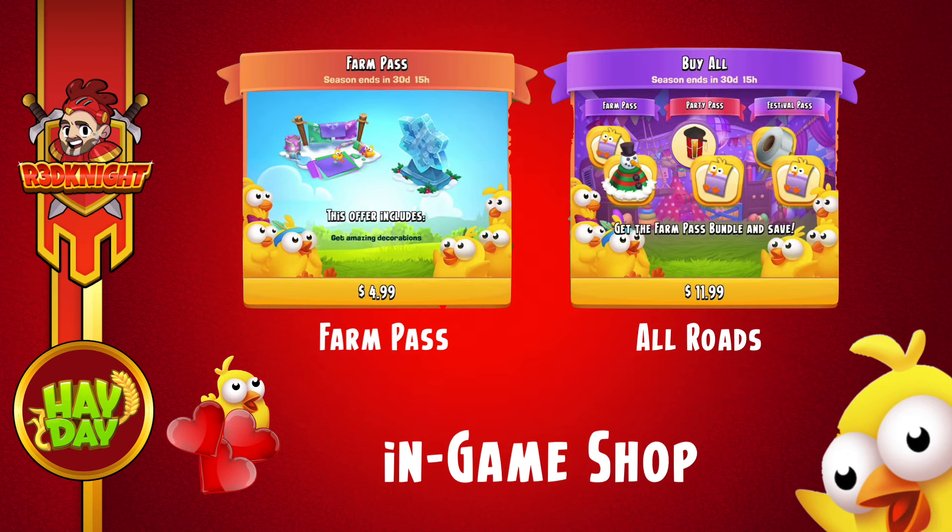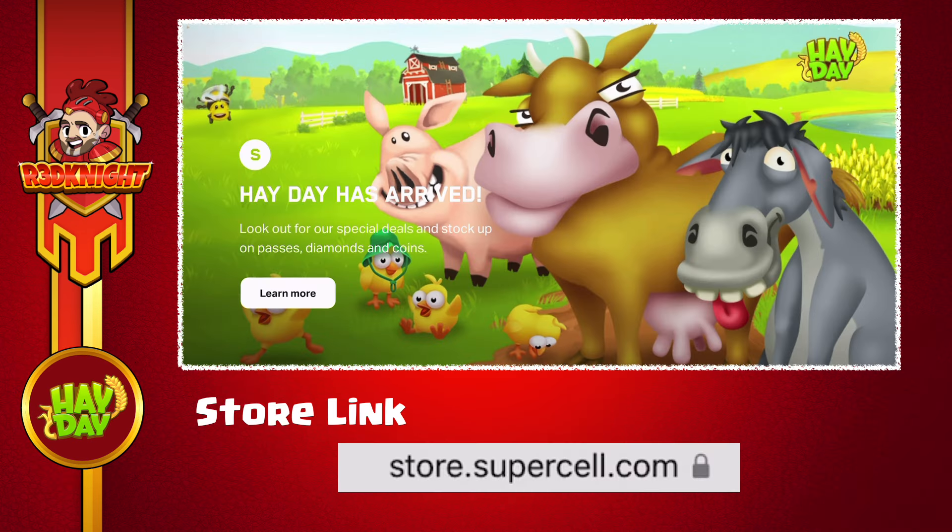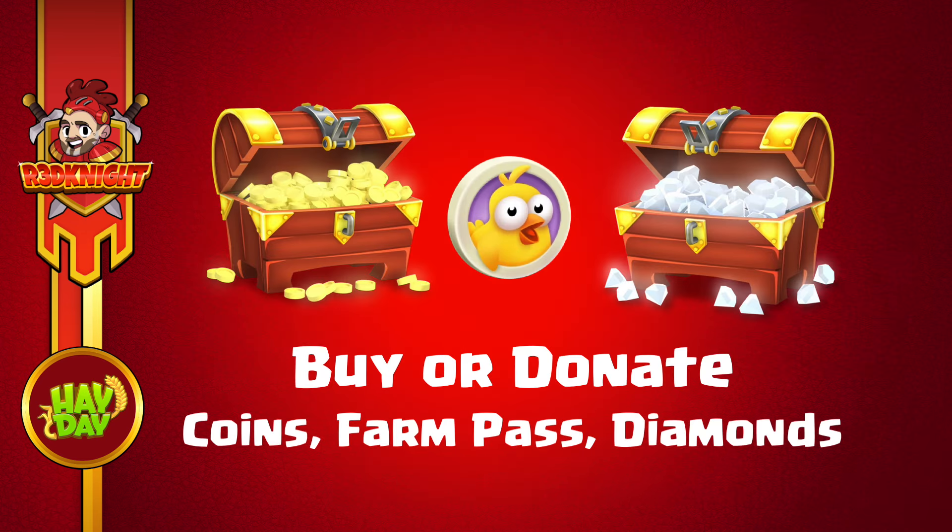If you are going to purchase it within the game, you can go up into the shop section, but up there it will only give you two choices: Farm Pass only, or all three roads. This is why you've got to go down into the road if you want those other choices. The second option is to go to the Supercell store — this is the place where you can donate Farm Passes to your friends, and you can also get diamonds and coins here, which is cool. You get extra diamonds for what you're paying for, so very nice indeed.